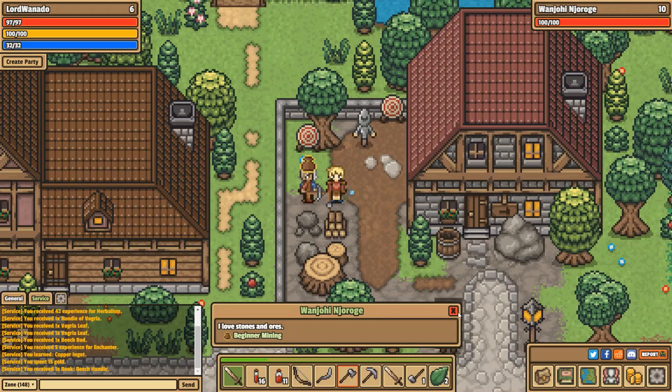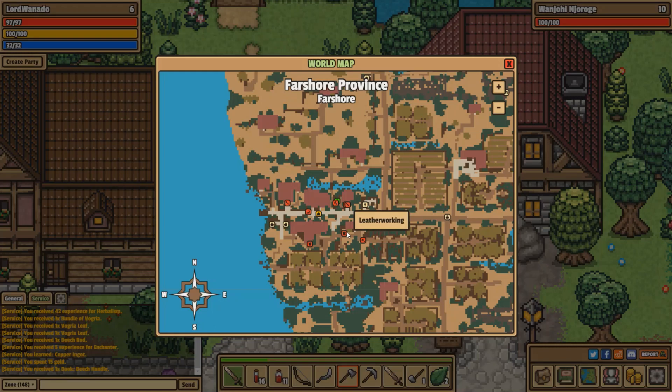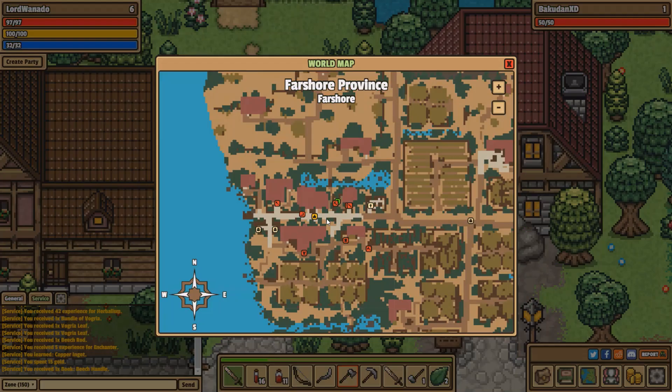They're all near the place, and they have beginner and then the skill. If we go on the map, you can see — if you zoom in — you can see where all these people are: lumbering, leatherwork. The enchanters, the weaponsmiths, and the almsmiths are actually inside houses. I believe there are tailors as well, but they're all within Farshall. If you go further afield later on in the game, I'm sure you'll find them elsewhere.